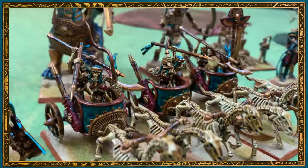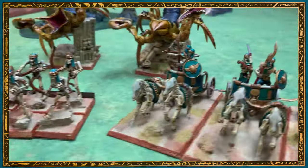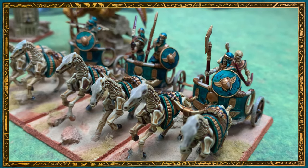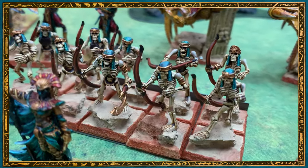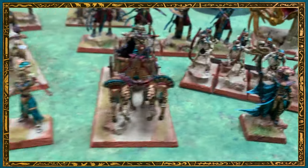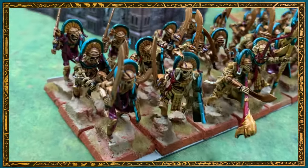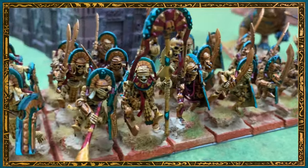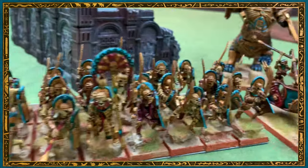Two units of chariots — no command or anything. Those are the GW ones, and there are some 3D printed chariots for variety. Two units of 3 chariots. A unit of 10 Skeleton Archers. A unit of 24 Grave Guard — no full command. There may have been a musician dropped. But there's the 24 Grave Guard.